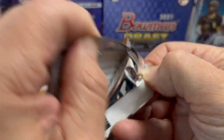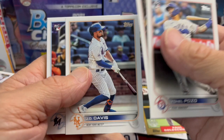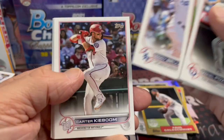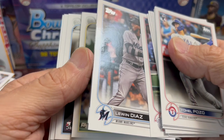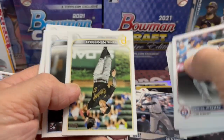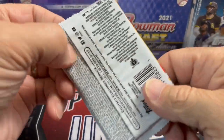It might come down in price a little bit, but it's hard to know — if something goes nuts it probably won't. We still haven't pulled that weird Wander card — it's like a rookie but he's with someone else. Just to get him in the set. There's Aaron Judge, who is just insane this year.